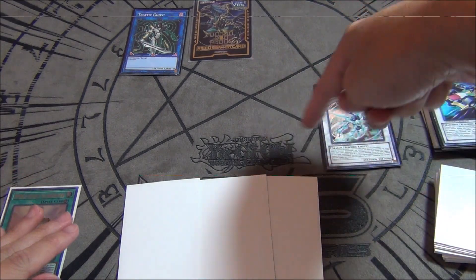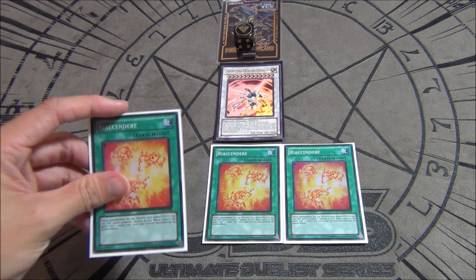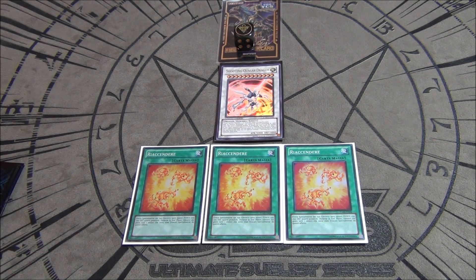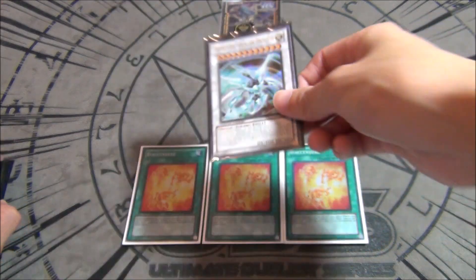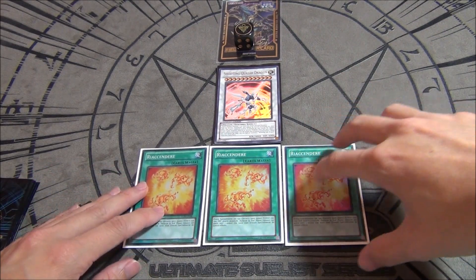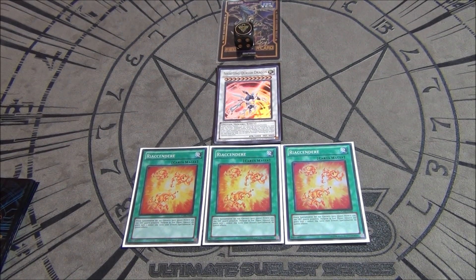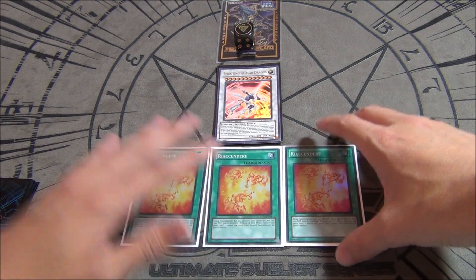That wraps up my Laval deck profile. Let me know what you guys think of Rekindling back at three — one of my favorite cards, especially summoning a bunch of monsters for free. Wish master rule four wasn't such a hindrance on Shooting Quasar Dragon, but you know how it is. Let me know what you'd change down below, make sure to smash that thumbs up if you want more deck profiles, and click the TCGPlayer link down below — it greatly helps support the channel. I appreciate all the support and we're signing out. Peace!